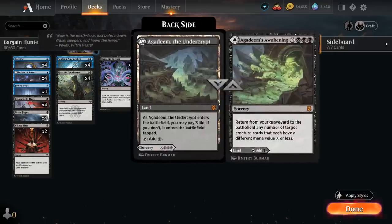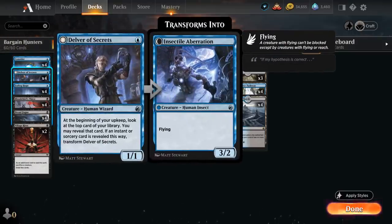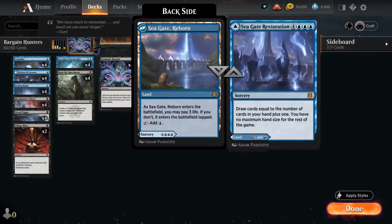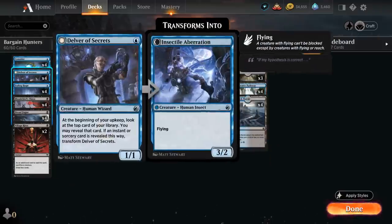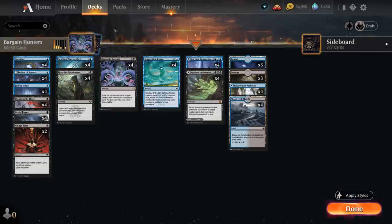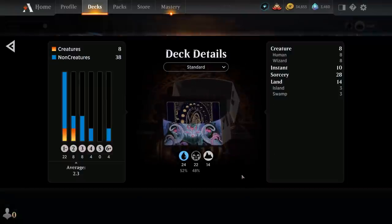The mana base includes 4 copies of Seagate Restoration, which counts as a sorcery to help transform Delver of Secrets and grow Serpentine Curve if exiled by Demonic Bargain. At 7 mana we can cast it to draw cards equal to the number of cards in hand plus 1, with no maximum hand size for the rest of the game — though playing it untapped costs 3 life. Similarly, Agadeem's Awakening can return creatures from our graveyard to the battlefield. The rest of the mana base includes 3 basic islands, 3 basic swamps, 4 copies of the Blue-Black Pathway, and 4 copies of Shipwreck Marsh. That's our deck — now let's jump into some games.